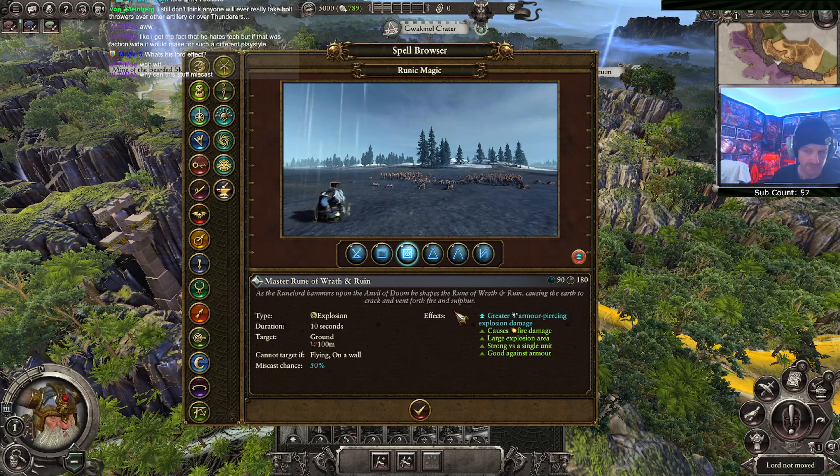This guy has Rune of Speed and this guy has Oath of Steel and Rune of Speed. This has explosive ammunition as well, so we have that going for us. Take a look at these bad boys - it's been a while since I played the Dwarves. Longbeards, iron breakers - short and angry. Iron Brow, quarrelers, and then the catapults. We'll have to see how well this explosive ammunition works out for us.